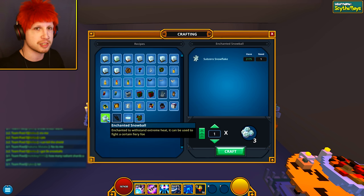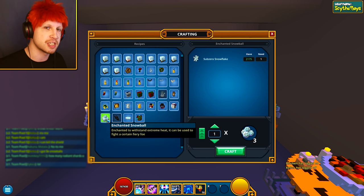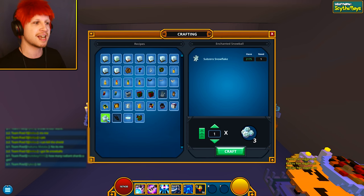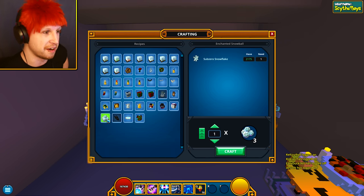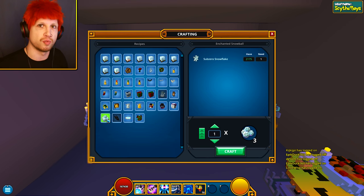You're going to have to craft as many of these as possible because one person's going to have to pelt the boss with the snowballs while somebody else ends up actually doing the damage. Even trying to do it with just two people is going to be very hard-pressed because this guy has some big mitts that really hurt. And his shield ends up regenerating really, really fast.